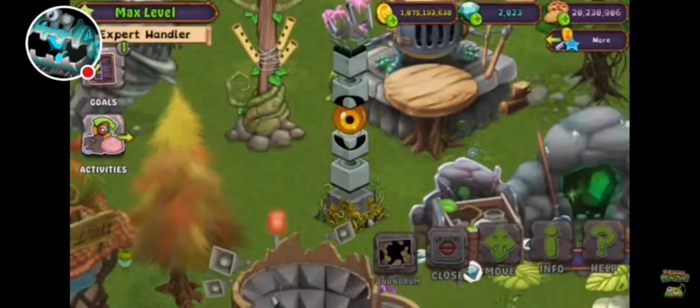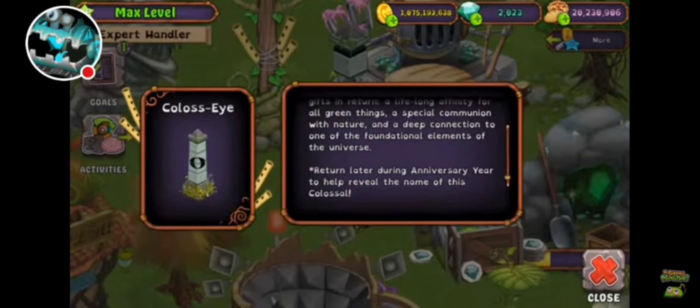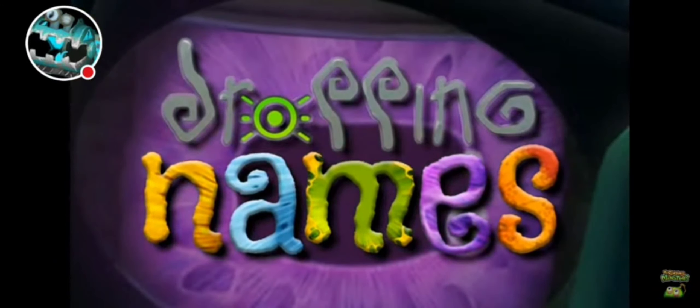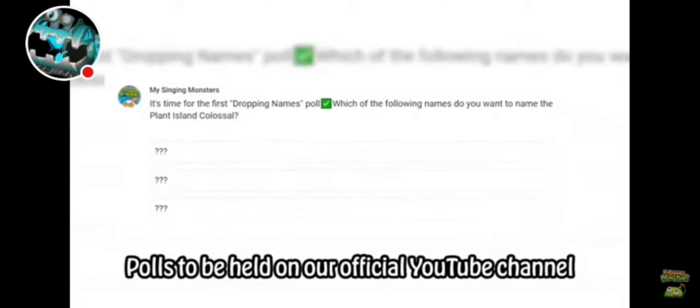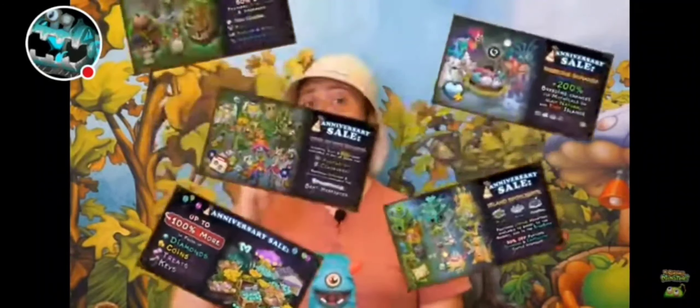Monster Handler Jen announces an exciting multi-part community challenge for anniversary month called Dropping Names. Over the course of anniversary year, players learned about the backstories of the Colossal island spirits that inhabit the natural islands by completing Colossal Conundra. However, a mystery endures — what are their names? Each week, three name options will be posted for the natural island Colossals, and community votes will help determine the official canon name. The first poll goes live on the game's official birthday, Monday September 4th.